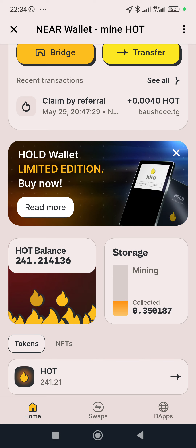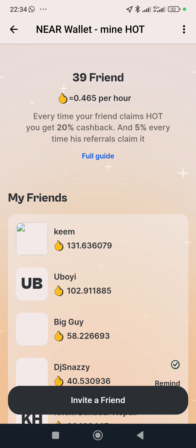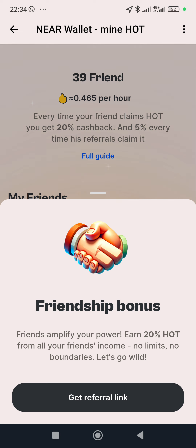Once it's opened, click on your storage. There are two ways to invite people. The first method: look down and you'll see Mission Boost and Friends. Click on Friends, then click on Invite a Friend, then click on Get Referral Link. You only need to click it once.